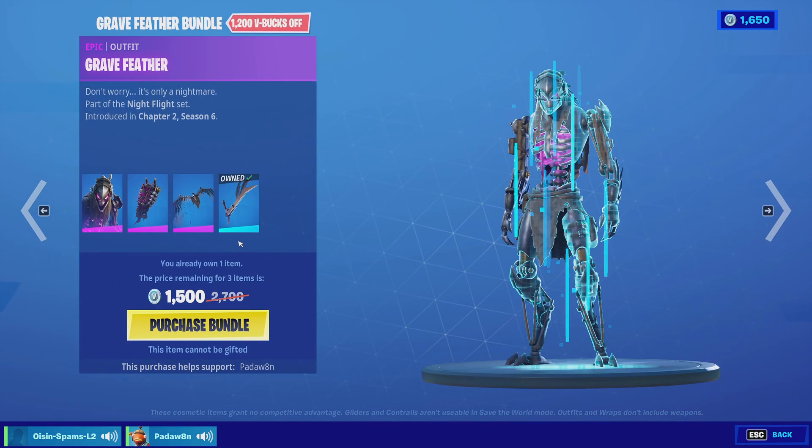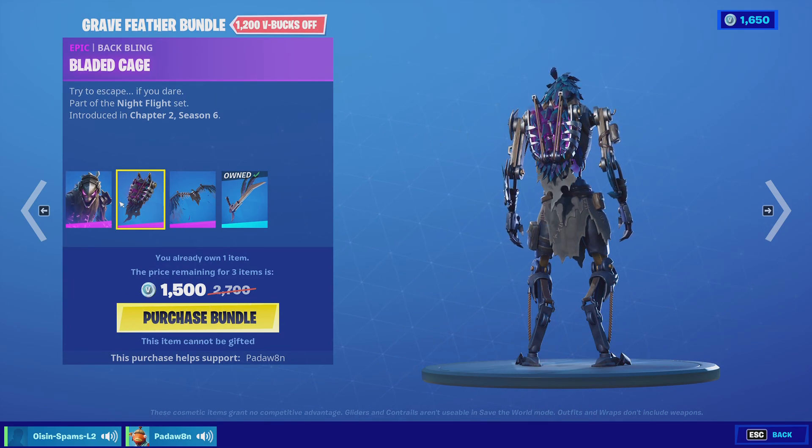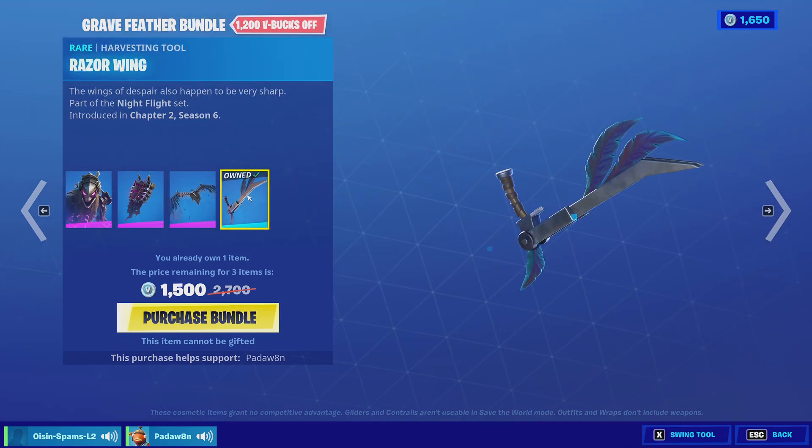Make sure to use creator code Paddle Eden. Anyways, we got the Grave Feather Bundle with the Grave Feather, the Bladed Cage, the Weeping Crow, and the Razor Wing pickaxe — I just got gifted this a minute ago, thank you so much.